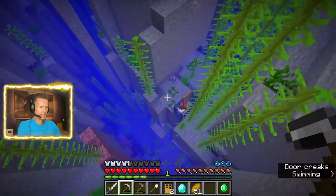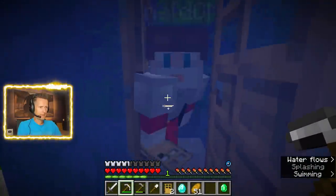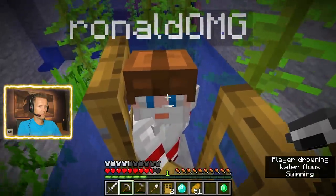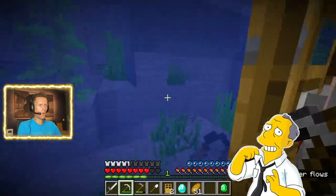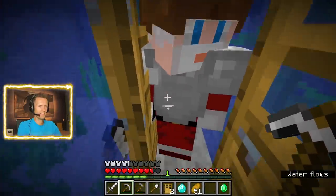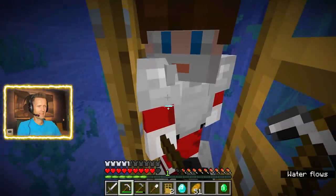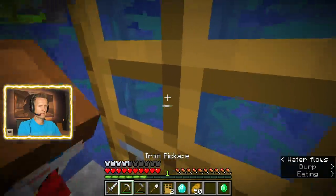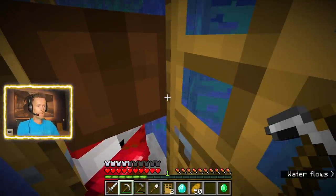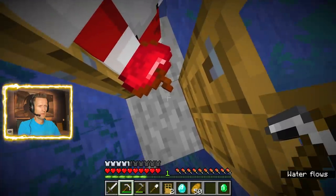Ah! Coming, coming. Come in here. Nope. What? Space! Oh, that was scary. Okay, so now you can break your door and pick it up and move along. You stay with me because I don't want you to die. Okay, I'm just going to eat because I have a little bit of hunger. By the way, if you look down and sprint, you can swim downwards. That's faster than crouching.